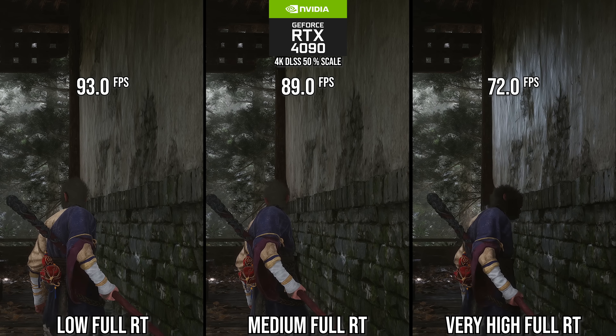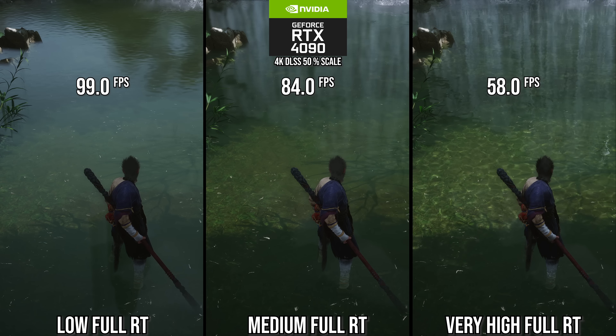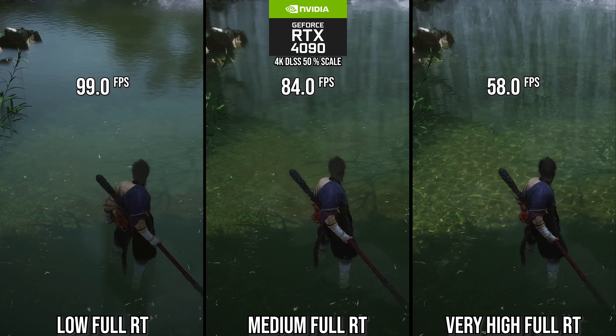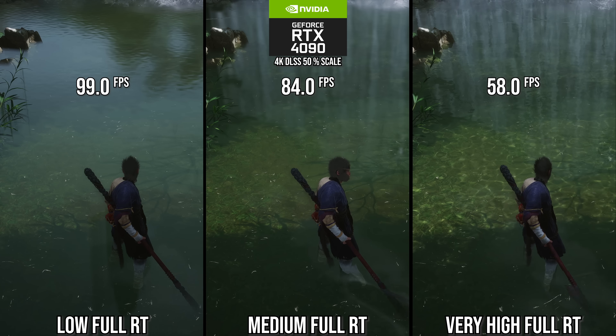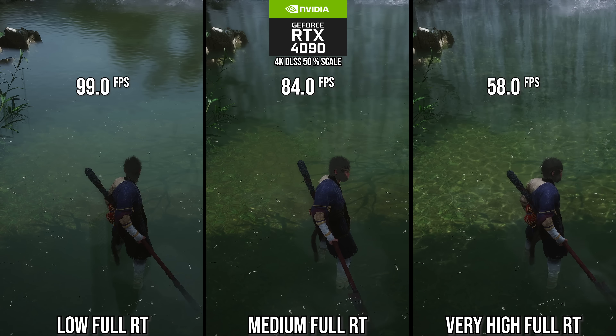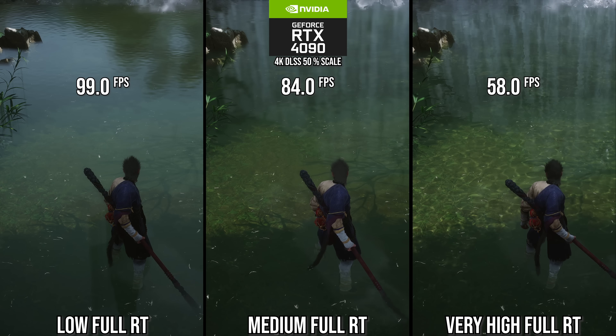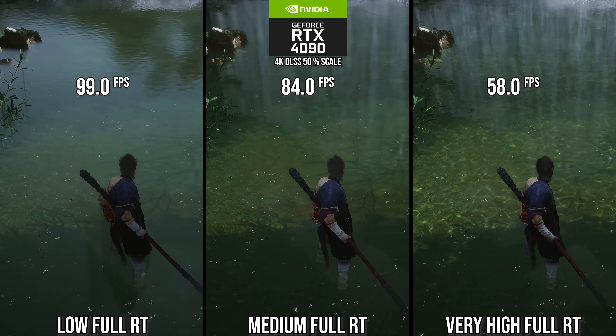You'd think medium full RT is perfectly viable — you're still getting a better experience than the default presentation. But if you start looking at water, and this game has a ton of water, you realize you really shouldn't use anything other than the very high setting. In a swampy area scene, the medium full RT setting gives a big performance uplift, but the reduced resolution tracing is being denoised improperly, causing it to flicker constantly — even at 4K output resolution.